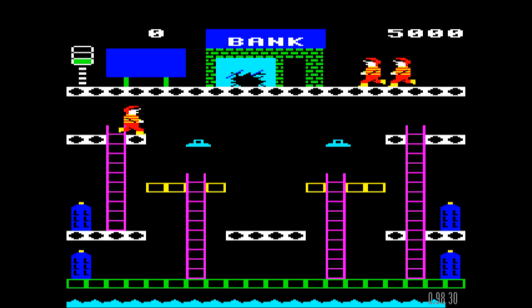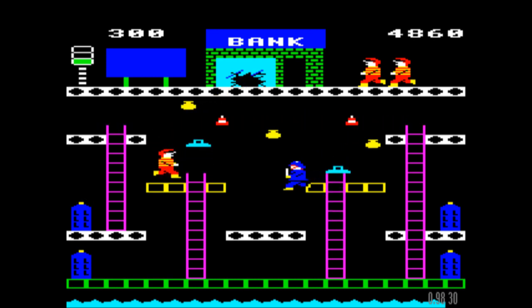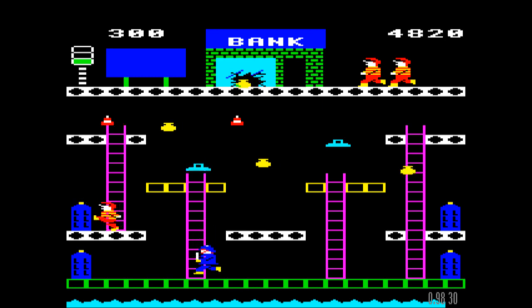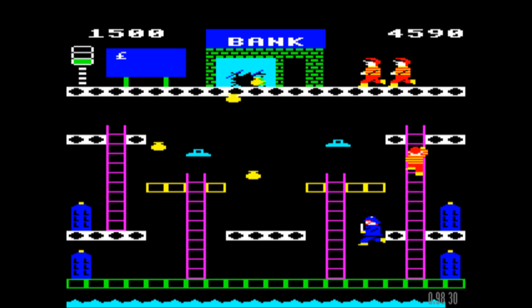There's our character with his typical burglar look. We've got some cones here — let's dispense with those. You have to get hold of those bags before they hit the bottom. I'm going to kick that — now I can dispense with the policeman, which is helpful. It also pauses the gold bag. Oh dear, that was a bad decision on my part there.